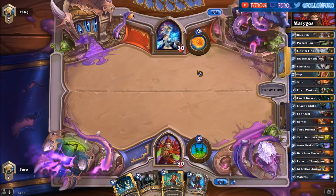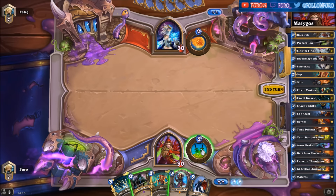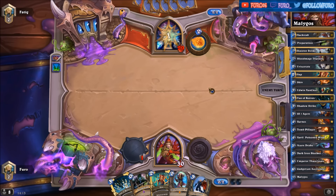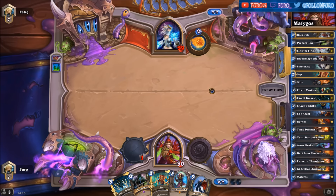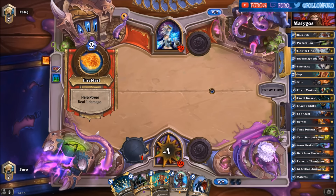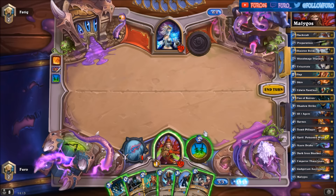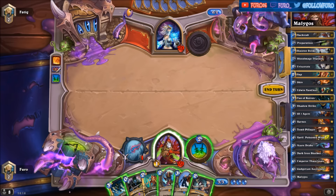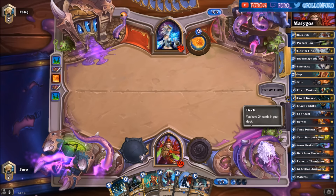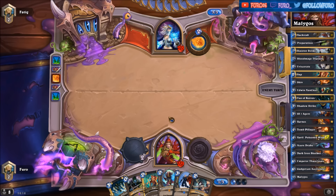Of course if the Mage is playing a control Mage rather than a tempo Mage, you won't see that many minions in his deck. Let's push one damage here. Cleric of the decks brings the Malygos on board, and with the extra spell damage you can hit him in the face — the Fan of Knives deals eight damage, or Viserais dealing nine. He's not doing anything so far, so we have time. No need to rush; you want to have Malygos on the board and then finish the game.